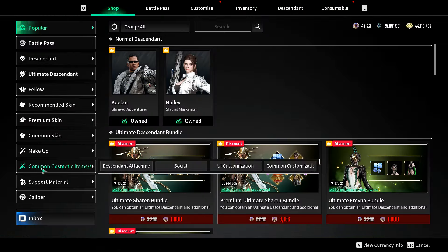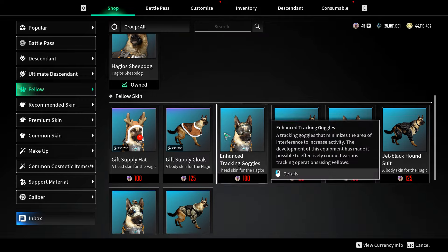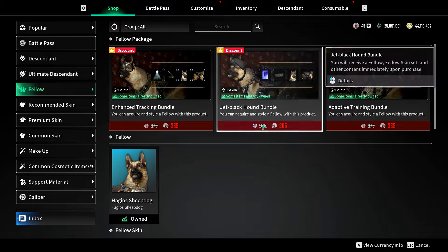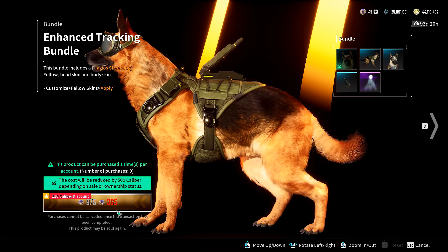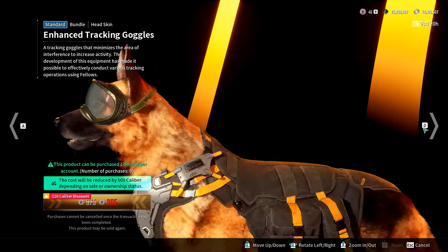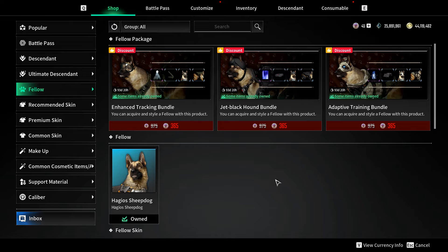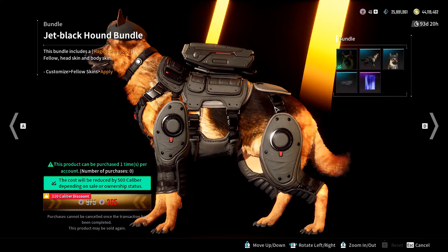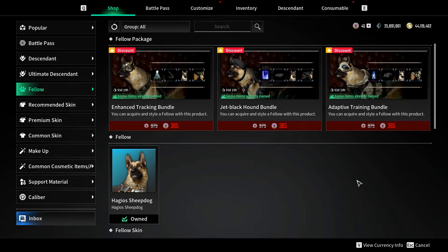Let's look at the shop as well. The dog is 500 caliber if you don't want to do the farming, but honestly 10 attempts will be more than enough to get him. If you already have the dog you get a discount on bundles - around 110 caliber off plus another 500 knocked off, so the skin bundle comes down to 365 caliber which is much more reasonable. You have options like goggles, back attachments, the Howland Mission bundle, and the jet black hound with camouflage outfit.